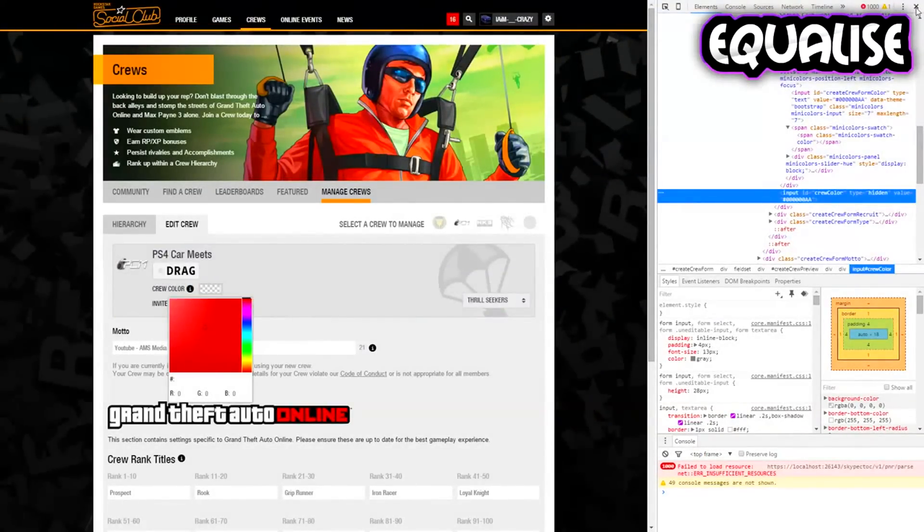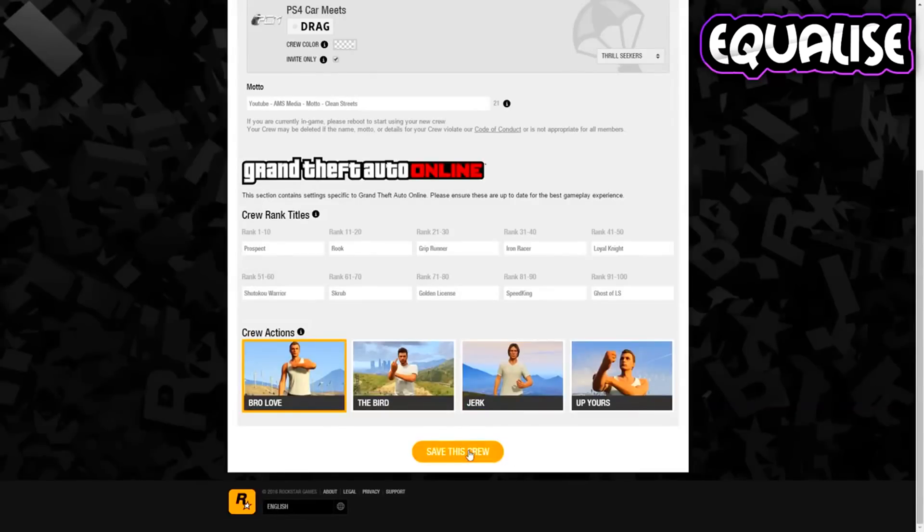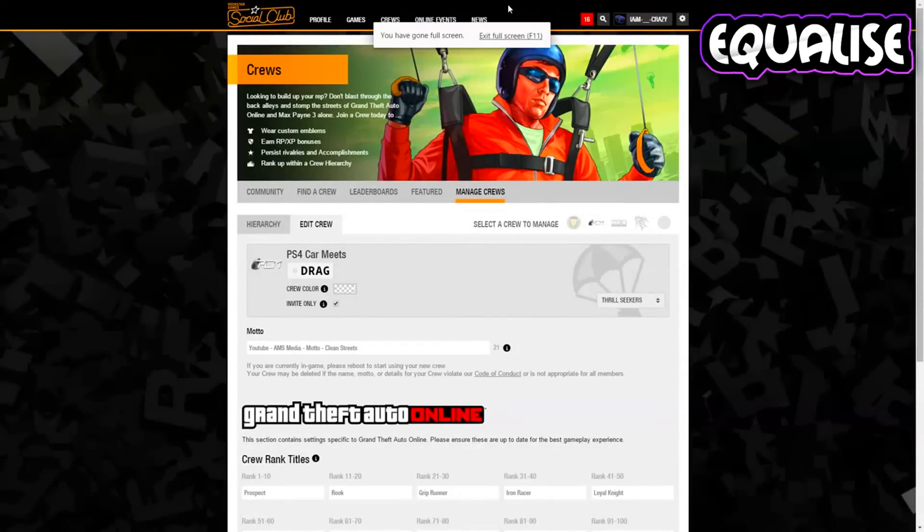Once you've done that, close out of the Inspect Element window and go ahead and save the crew. Then refresh the page, and you will see that the crew color is now a checkerboard rectangle.